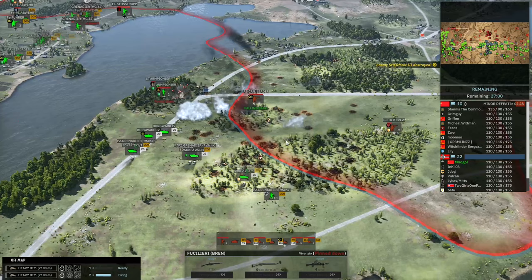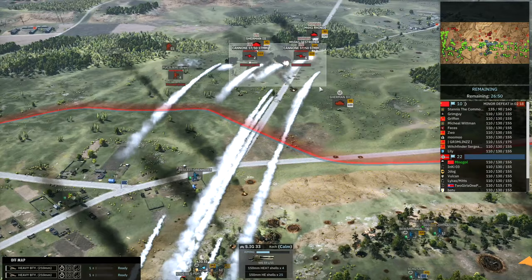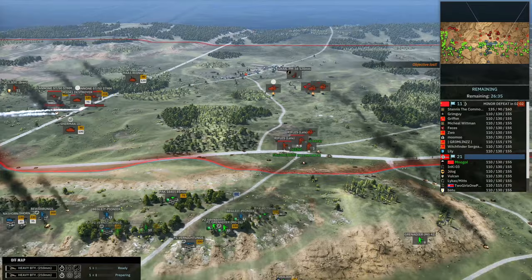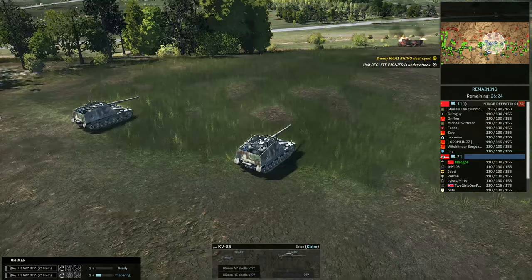On the left, the off-map has come down, breaking through and allowing McShav to push in. I've also moved the IG forwards to pop these AT guns. The Nashorns are now moving up onto the hill looking for the armor on the right. Grimguy's Rhino is falling back — there it goes, a nice clean kill. These Nashorns are awesome, currently firing at infantry retreating across the open.